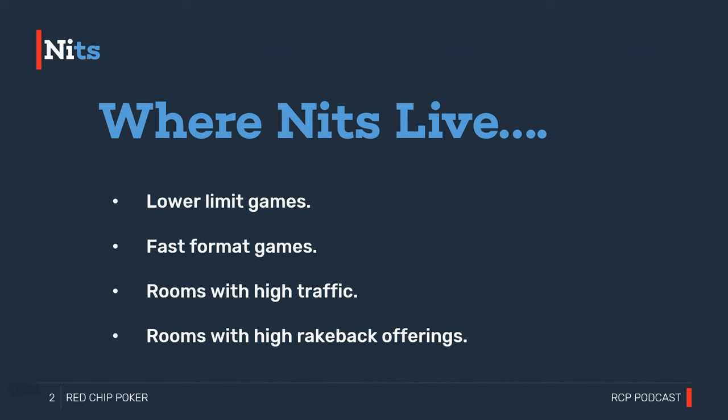The end result is that if you fire up a low-limit Rush & Cash table on GG — certainly up to 25NL — or a Zoom table on Stars up to 25NL, you're going to find the games are absolutely flooded with extremely tight players. This creates a problem because there's a disconnect between the training content you might find online and the way these games are actually playing. We'll simply assume our opponents are significantly looser than they actually are.